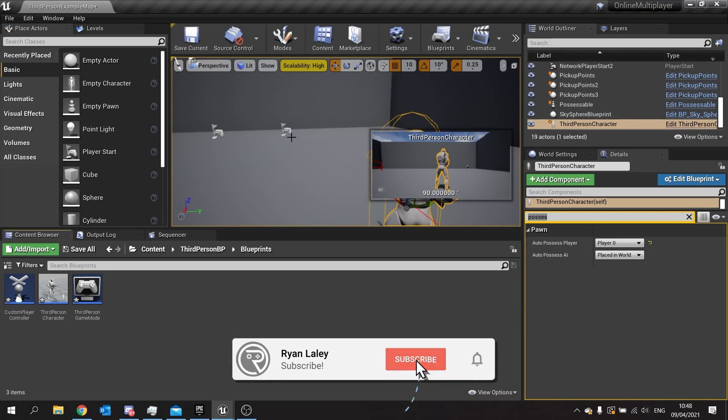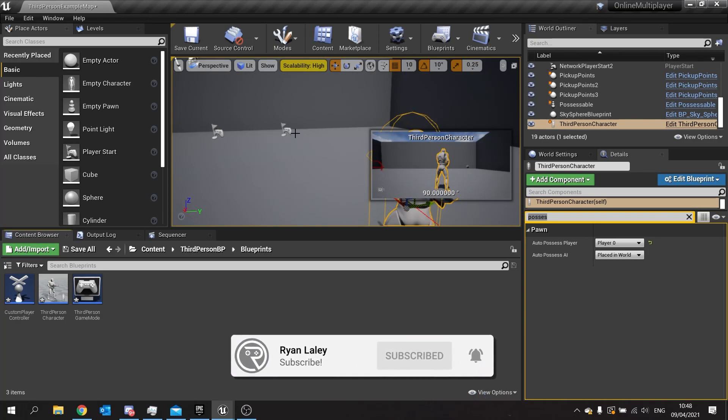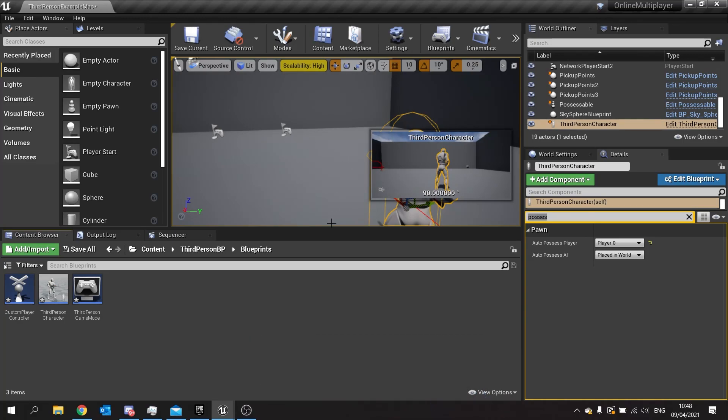Hello and welcome back to our online multiplayer series. In this episode we're going to show you how to make players die when they run out of health and be able to respawn back into the game, repossessing their new characters.